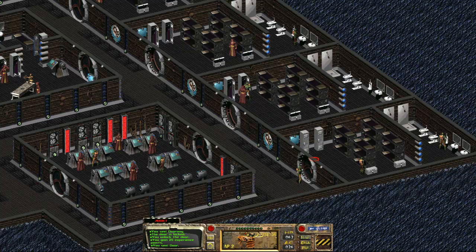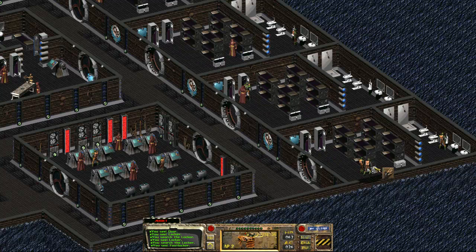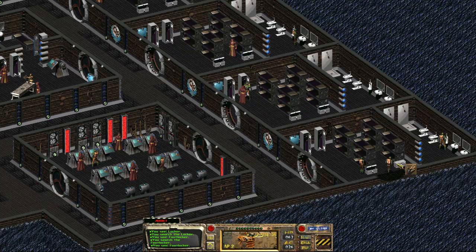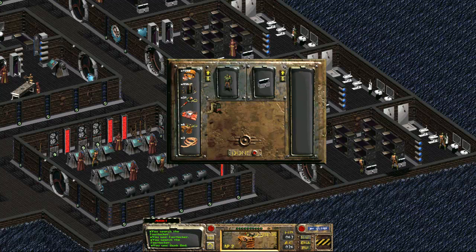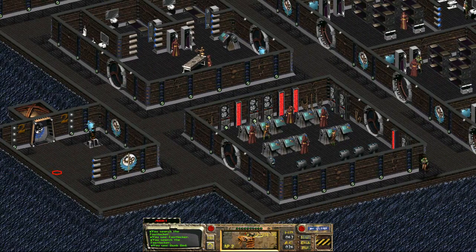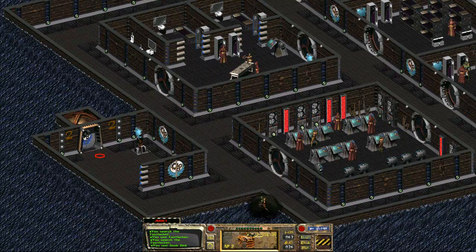Let's open that up and check the first locker. I'm just going to be checking all of them — more than likely the lockers aren't going to have anything, and it's going to be the foot lockers that actually have things in them. That's the way it's been. I'm probably just going to keep getting magnum ammo and what looks to be minigun ammo. Pretty much the only thing on level two was ammo and some supplies.